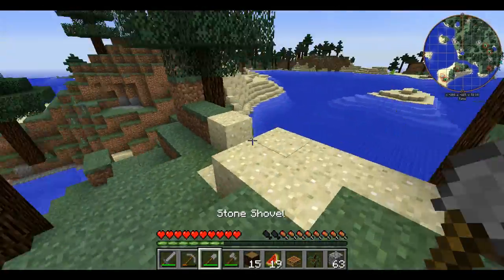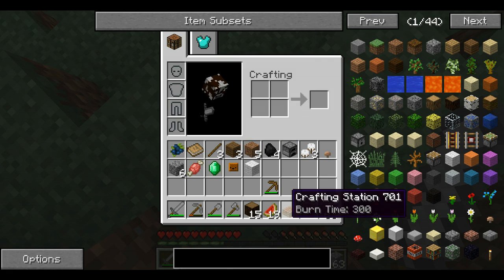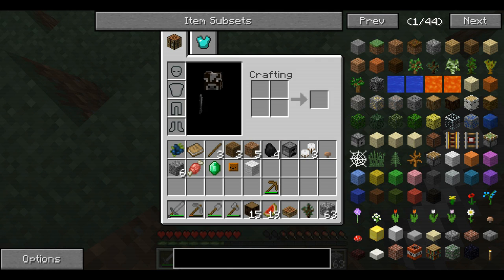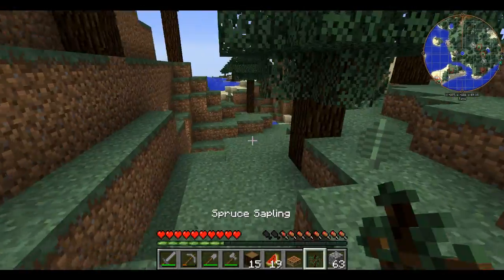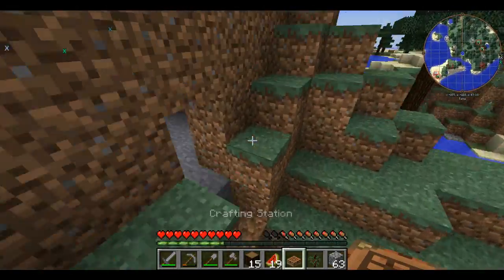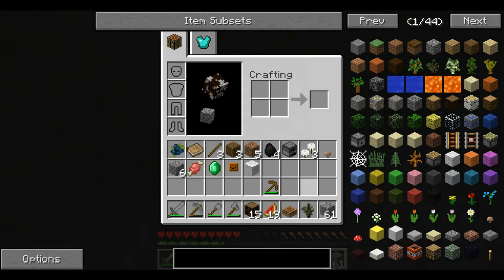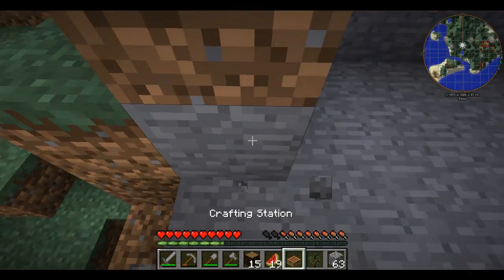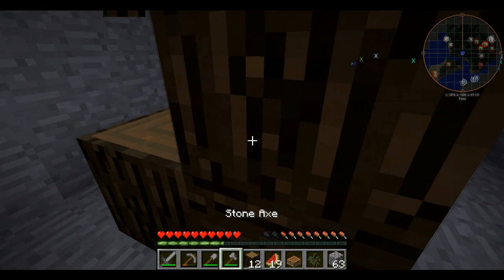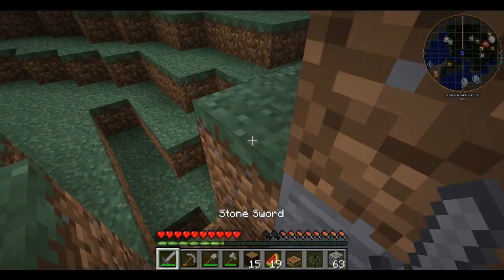I don't have my texture pack because I only have it for the 1.12 version. And my skin, for some reason, in this version of Minecraft does not want to load properly. I also made this crafting station by crafting a crafting table and then turning it into a workbench, then turning it into this.